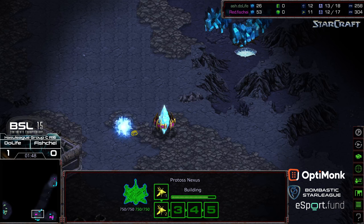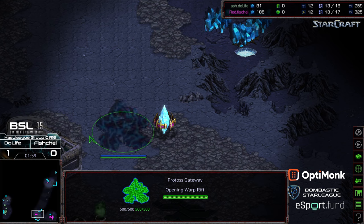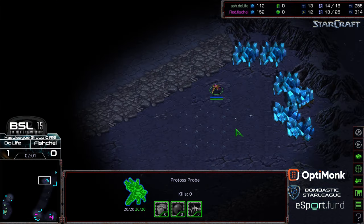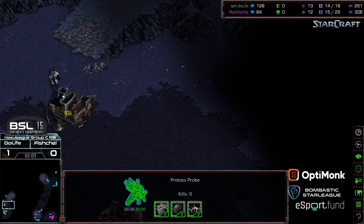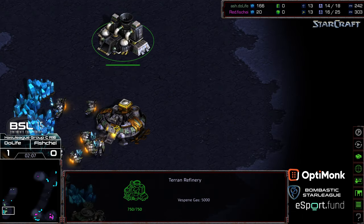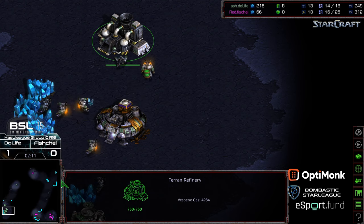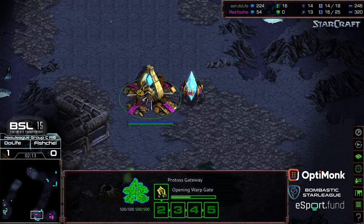Do Life's playstyle might end up playing against Fisheye's really effectively, because he likes going for early-game positional advantages, whereas Fisheye likes trying to sneak a third nexus. Fisheye is scouting the upper-right corner first, so he's going to end up scouting Do Life last.